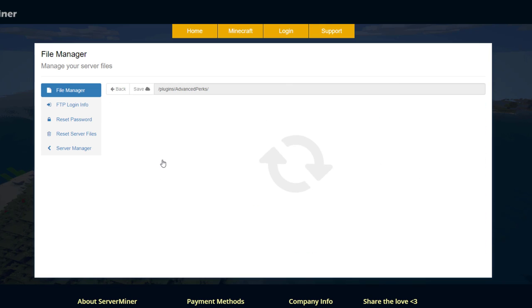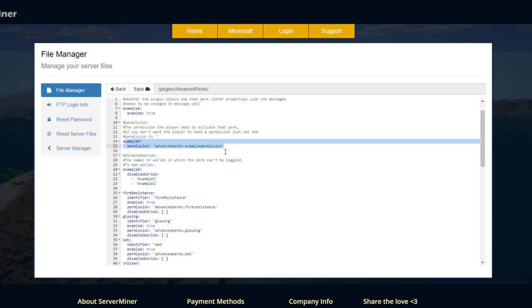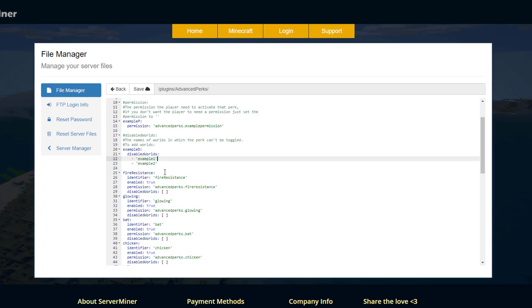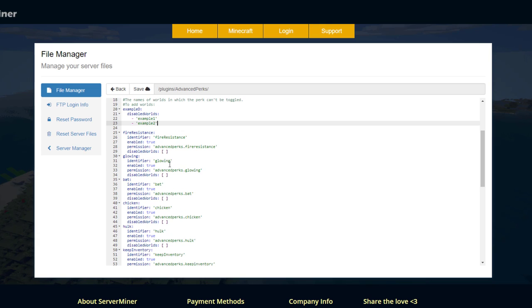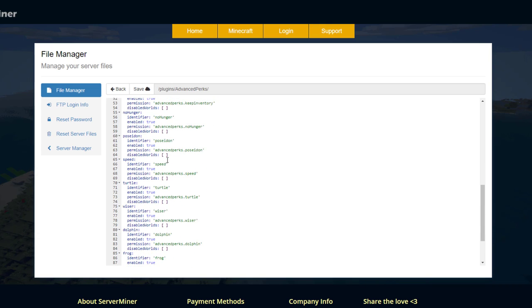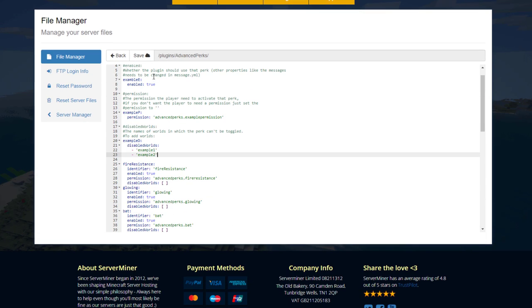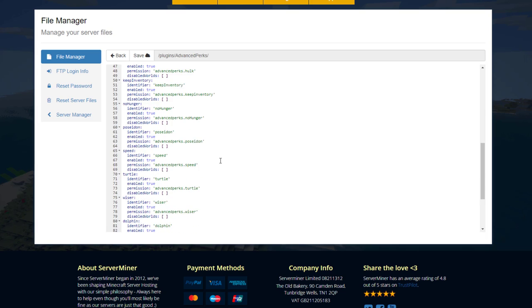The main thing you want to go into is the perks.yml. In here there are a few things — we've got the plugin enabled toggle and then an example of what the permission should look like for each perk. At the top we've got disabled worlds, so for each perk you'd want to set that. Then there's a list of all the different perks — there's quite a few of them. Each one has an identifier, a name, whether it's enabled or not, the permission, and the worlds it's disabled in. So if you had a creative mode world, you probably wouldn't want any perks in that mode, so you could disable all of these in the creative world for example.